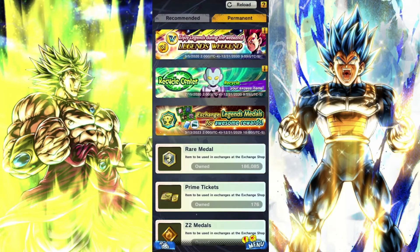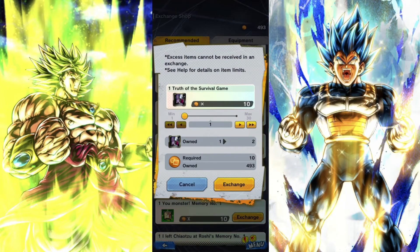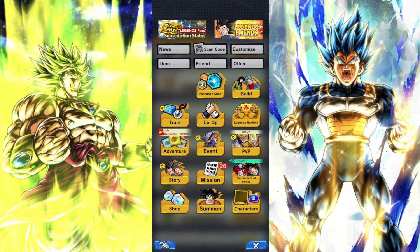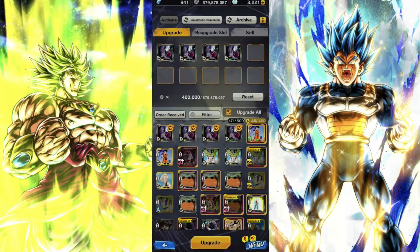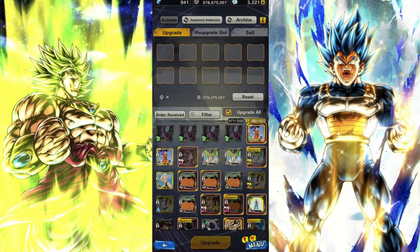To actually get this equipment, I go to metal. I get this one — I think it's five. Yeah, let's just do five for now. I do this equipment because you're guaranteed an S slot or a Z slot. Then you go back to characters, go back to equipment, and you can see you got them there. Upgrade all — select them all and upgrade. You're guaranteed an S with this equipment.